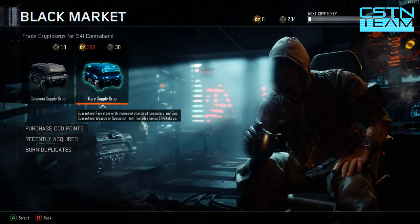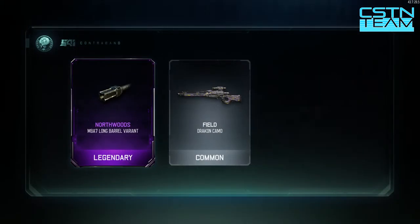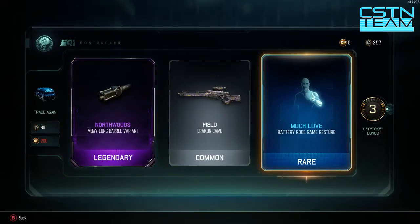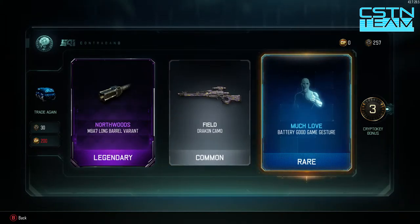Let's get back into the supply drops and open another one. Come on, if we can get more legendaries - oh my god, seriously, we got another one! We got the M8A7 long rail attachment called the Northwoods. That is awesome. We got a common obviously, and we got a Battery good game gesture - I'm not sure who that is or if that's just something everybody can use. We also got a three crypto key bonus, so that's kind of cool too.